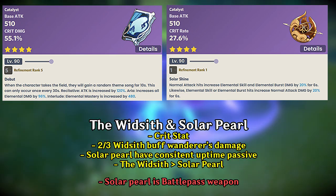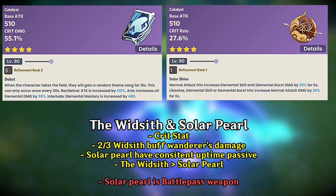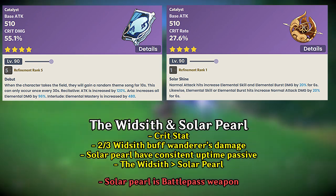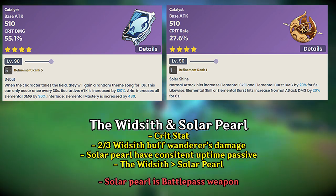Solar Pearl is more towards consistency. Just make sure you do a normal attack first before you use your skill. The buff duration is only 6 seconds, so there will be some downtime if you do Wanderer's 10-second skill uptime.